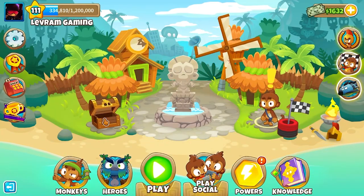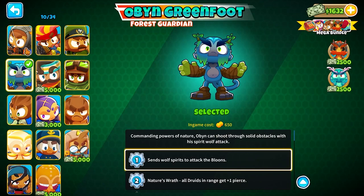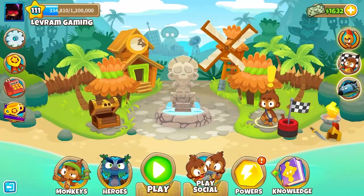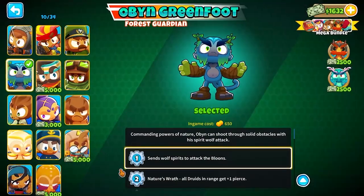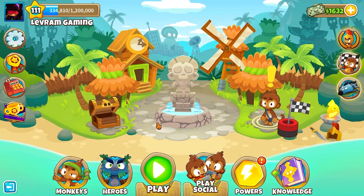On the next tile we have our Heroes. Heroes are a whole separate category — your hero is essentially your best tower or go-to pick. For instance, Obyn primarily buffs Druids, which are found in the Magic monkeys, but he also has abilities that buff the rest of the magic monkeys. Select your hero depending on what map and difficulty you're doing — I've got some videos on heroes so check those out.